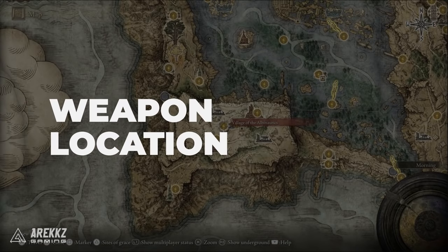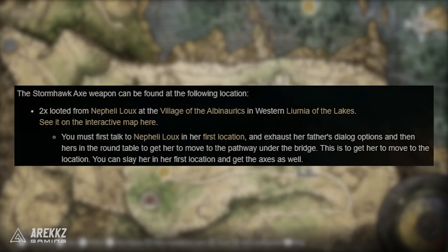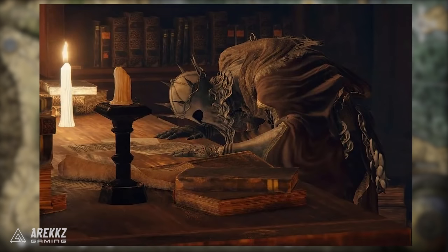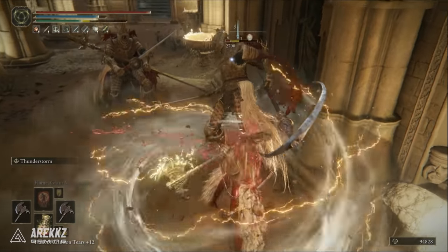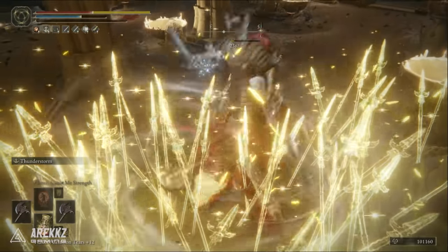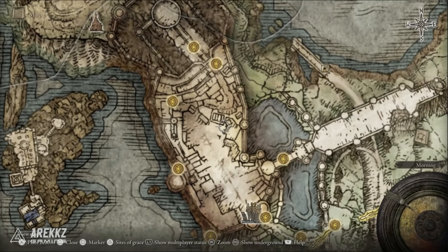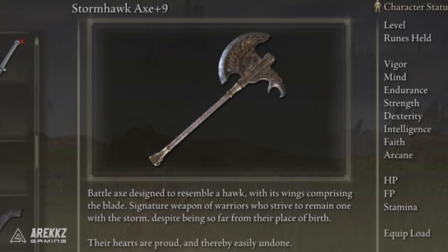The main method of getting the Stormhawk Axe is from the Nepheli questline, which rewards you with two of them so you can easily power stance them as well. Nepheli is a fellow warrior and Tarnished who was ordered by her adoptive father to dethrone Godric, and if you know how the story goes you'll know what happens to her adoptive father — let us know in the comments because it's intertwined with the game's lore. You could also just slay Nepheli the first time you encounter her in Stormveil Castle to get them early game, but you will miss out on her quest and anything else that comes with it.